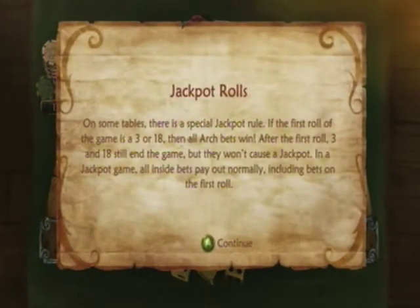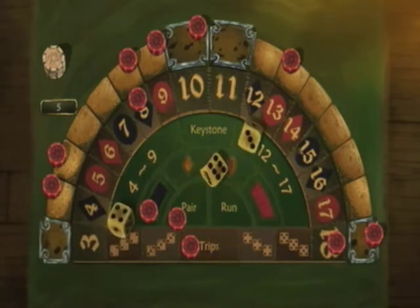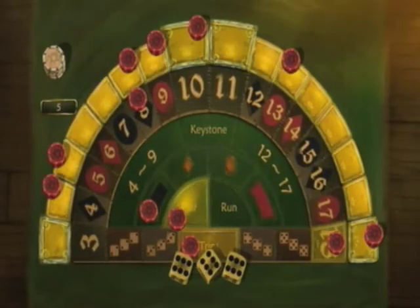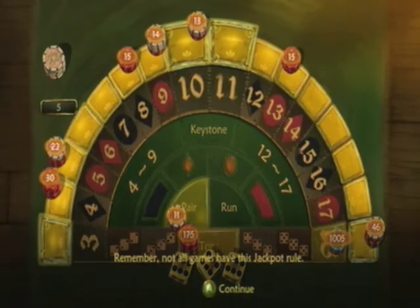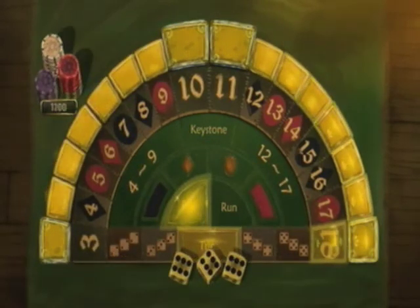Jackpot rolls: on some tables, there is a special jackpot rule. If the first roll of the game is 3 or 18, then all arch bets win. After the first roll, 3 and 18 still end the game but won't cause a jackpot. In a jackpot game, all inside bets pay out normally. On our very first roll, if we roll all ones or all sixes, we get a jackpot. We got an 18 — jackpot! We win all the inside bets and all arch bets for the entire game. That only applies if the jackpot rule is in effect.